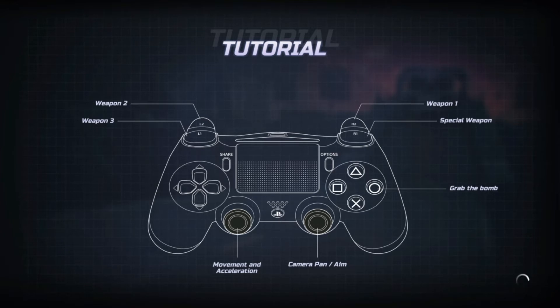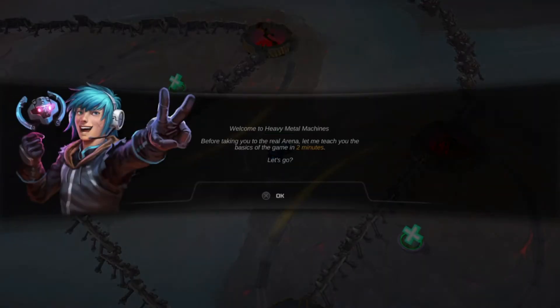Weapon 1, 2, 3, special, grab the bomb, camera, and movement. Okay, well, not much controls. R2 is weapon 1, L2 is weapon 2, L1 is weapon 3, R1 is special weapon, circle to grab the bomb. Alright, not bad, not bad.